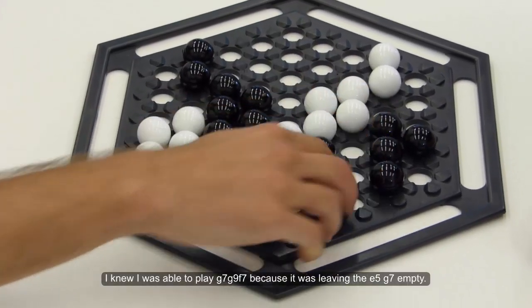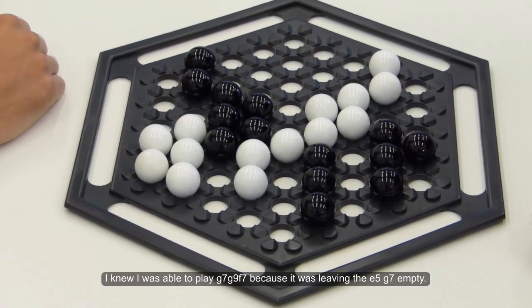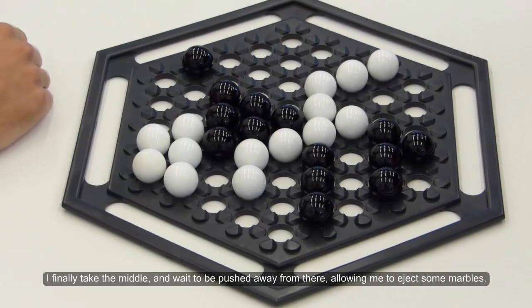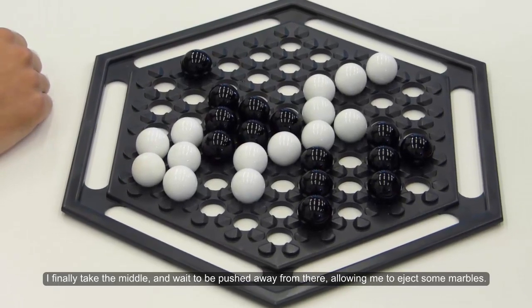I knew I was able to play J7, J9, F7 because it was leaving the E5, J7 empty. I finally take the middle and wait to be pushed away from there, allowing me to eject some marbles.